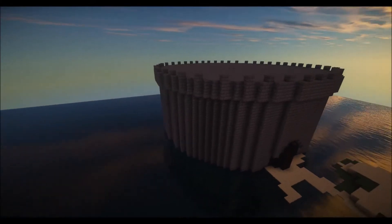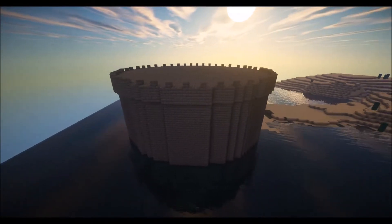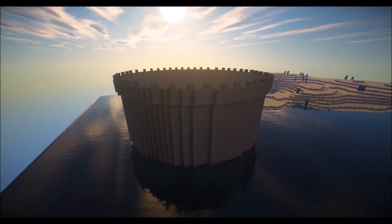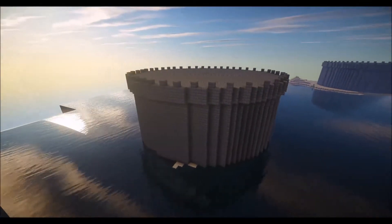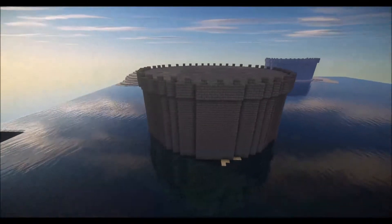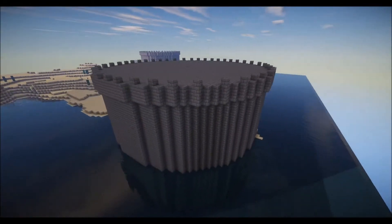Hey, what's going on guys, Kino here and welcome back to another Let's Build. Today I'm just showing you what I've already completed. I've already built two of the towers. This is going to be a kind of port that's going to be surrounded by two guard towers that will open fire on any pirate ships. You could say it has an Assassin's Creed sort of feel to it.